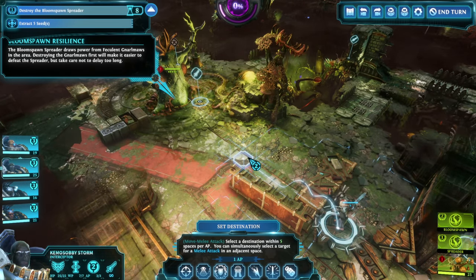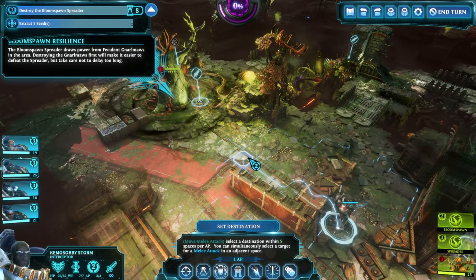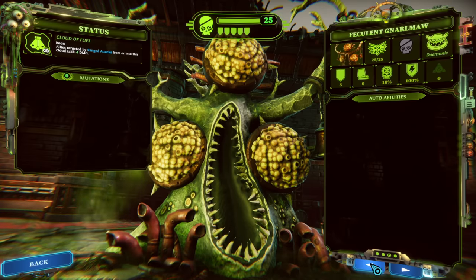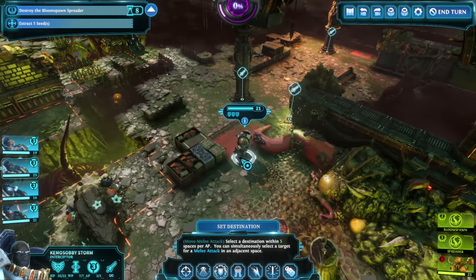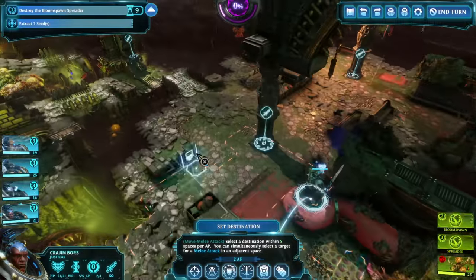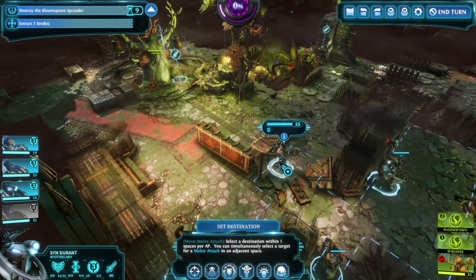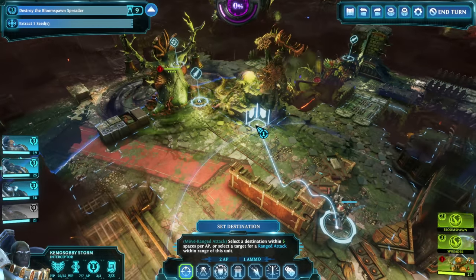Bloomspawn Resilience — the Bloomspawn Spreader draws power from feculent gnarle maws in the area. Destroying the gnarle maws first will make it easier to defeat the spreader, but take care not to delay too long. What the hell is a gnarle maw? I have no clue. Is that like an enemy type? I do need to get in a little closer.